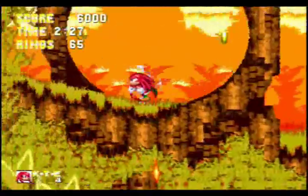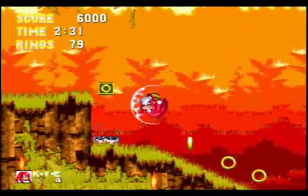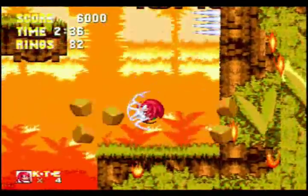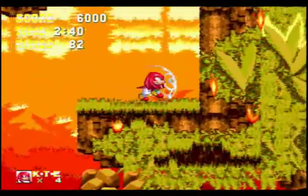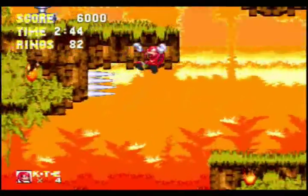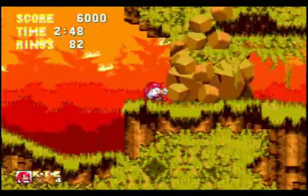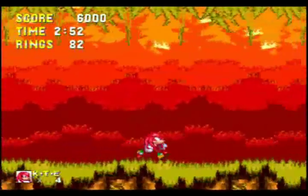So here's the first real divergence. I need to go fight the boss, but you can't jump on that platform — Knuckles is too buff so it just breaks, and he can't jump high enough to get up there. So where do you go? All those things you saw in Sonic's run that you couldn't do anything with? That's for Knuckles.